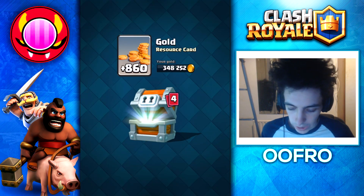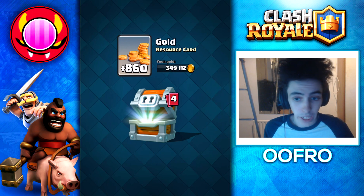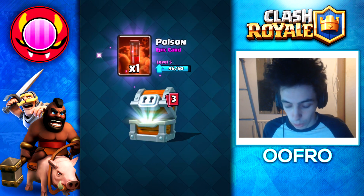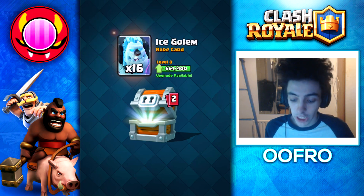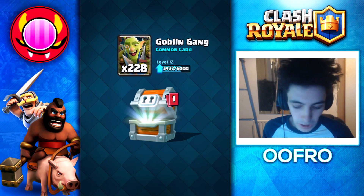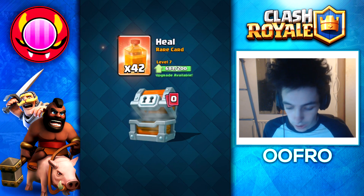Okay, giant chest, we're hopping into it now. 4 cards — that means we're getting an epic card, I think. But hey, there we go. We get a poison. That's amazing. Out of a giant chest, getting an epic card is just great. We get some ice golems, we get some goblin gangs. That's actually pretty good. And we get 42 heal spells.